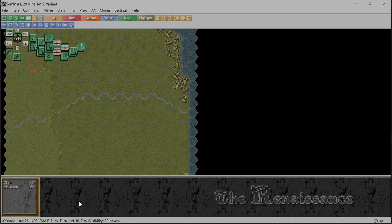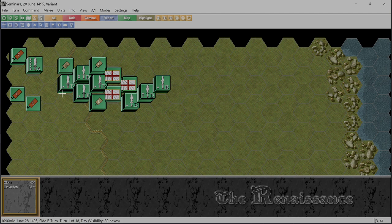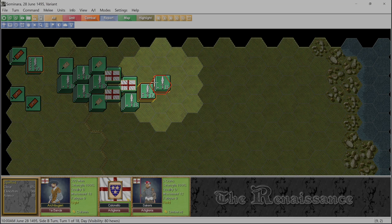Our main plan is we need to get across and strike at the French before all their reinforcements can show up. Right now we outnumber them by quite a bit. I'll hit the Q key and the C key, which is the way I usually like to play - as far as I can tell it's the best way for me to see what's going on with my command and unit force disposition.